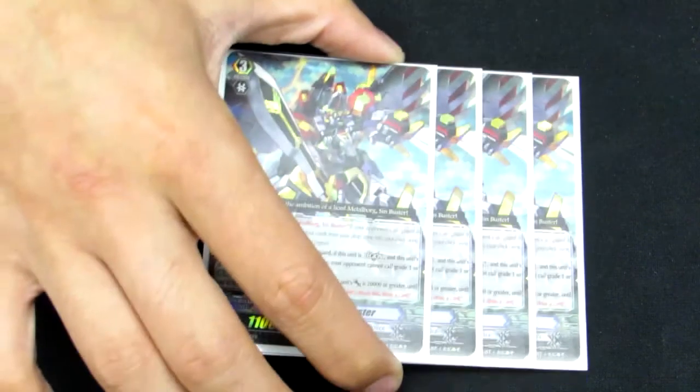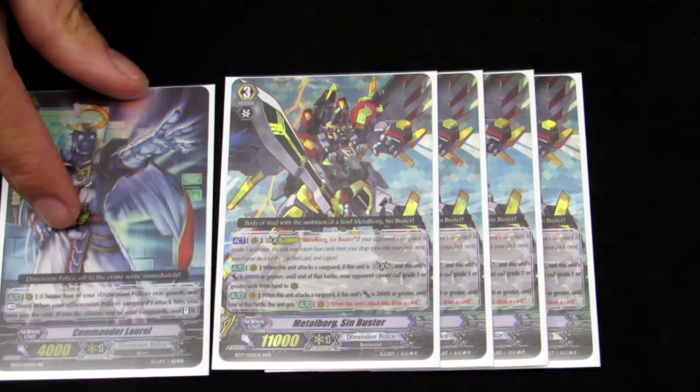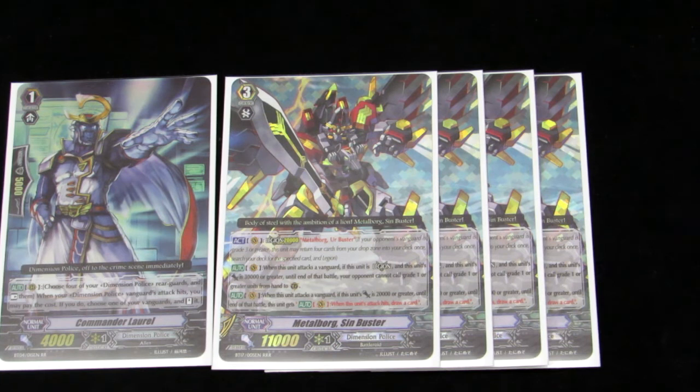Our main boss of the deck is Metal Borg Sin Buster. If his power is 22,000 or more, you get to draw a card if the attack hits. And if it's 30,000 or more — which is super easy to accomplish in this deck — your opponent gets guard restriction. So who doesn't like guard restriction, especially combining that with Laurel? He gets pluses all day. Draw, you know, buy the perfect guards — regardless if they spent money on them, they're not going to be able to use them. Sorry, bud.